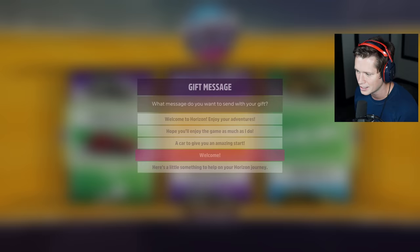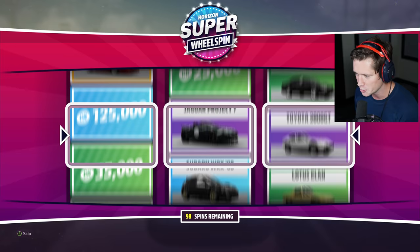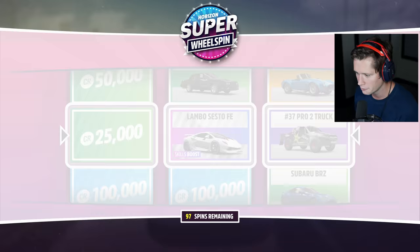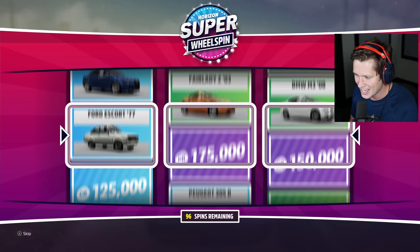$340,000 and an RX-7. I'm going to send the RX-7 as a gift — I know it's a little cheaper, but it's a cool car, it's got a nice body kit on it. Hopefully somebody will find some joy from that. Got $150,000 there. We might be able to gift a Sesto Elemento — can you imagine if we could give somebody the best car in the game? That'd be kind of fun.